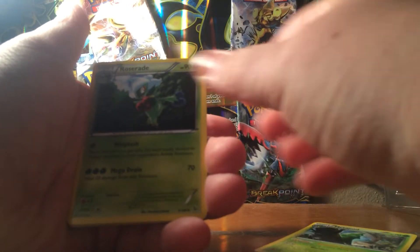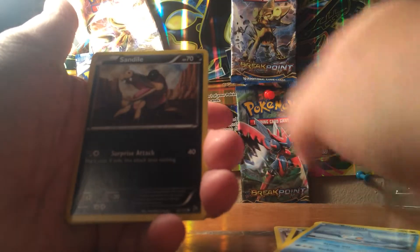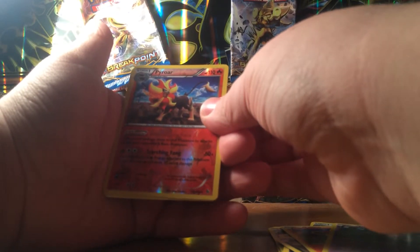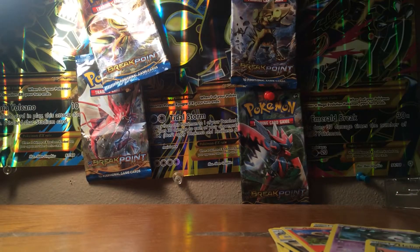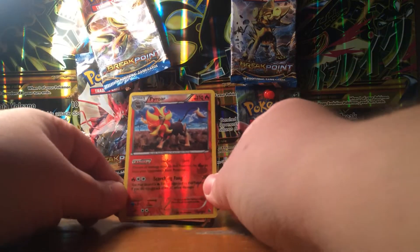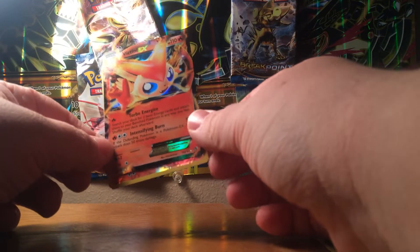All right, we start off with a Metapod, Roserade, Pokemon Center Lady, Stunky, Bergmite, Sandile, Litleo, Duskull — reverse is a Pyroar rare, all right not bad! And our final rare is a Heliolisk. Top two pulls from this pack are probably the Pyroar — which was a reverse rare, that's pretty cool — and we got a Victini EX from Legendary Treasures.